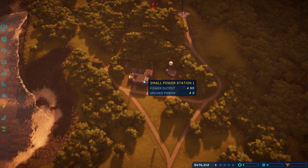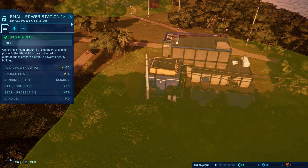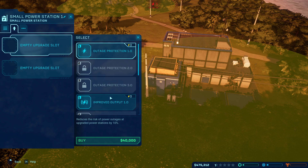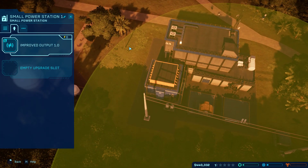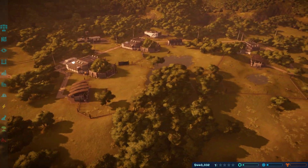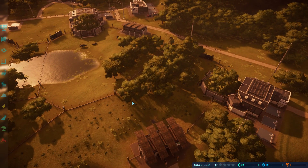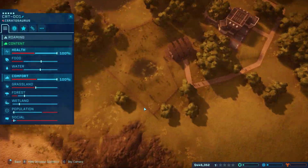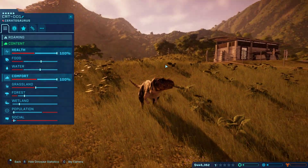Where is that power station? I need to upgrade - improved output. There we go. Now how is this dinosaur's happiness? I remember when we were in before he was a bit unhappy - he wouldn't mind one friend.